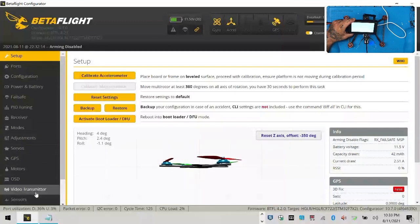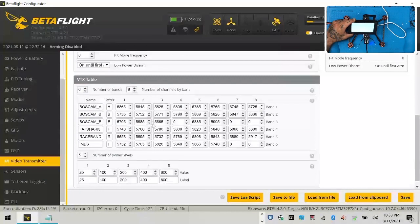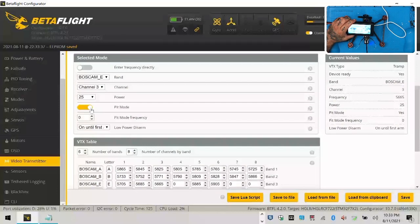I'm going to go back to the VTX — Boss Cam E, and E is going to be 56.65. Now I'm hoping that this will go to 56.65. Yeah, it's right there. He's not kidding — this video sucks. That's terrible. That is 56.65, and I'm literally sitting right in front of this thing, but he's got pit mode turned on. So let me click save. Pit mode is coming on automatically. That's the problem.